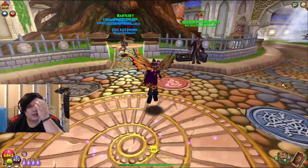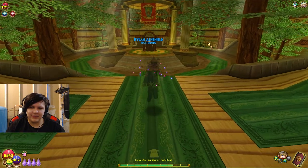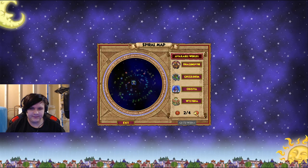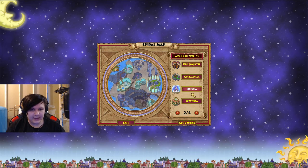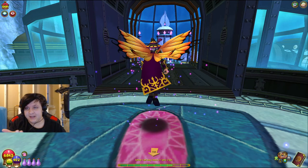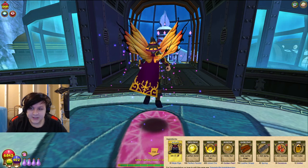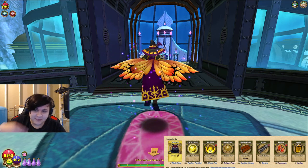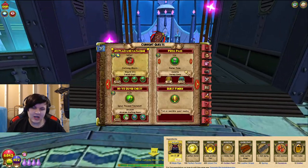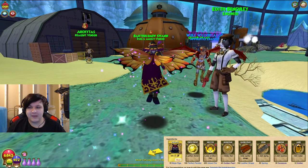Hello everyone and welcome back to another Wizard 101 craft guide series video. Last episode we finished up Keeper the Flame — it was a pretty poggers episode. Now we're gonna get started with a new spell which I consider to be a pretty good spell — a decent damaging spell — and that spell is Ninja Pigs. You probably knew if you clicked on the video, but surprise reveal: Ninja Pigs right here.